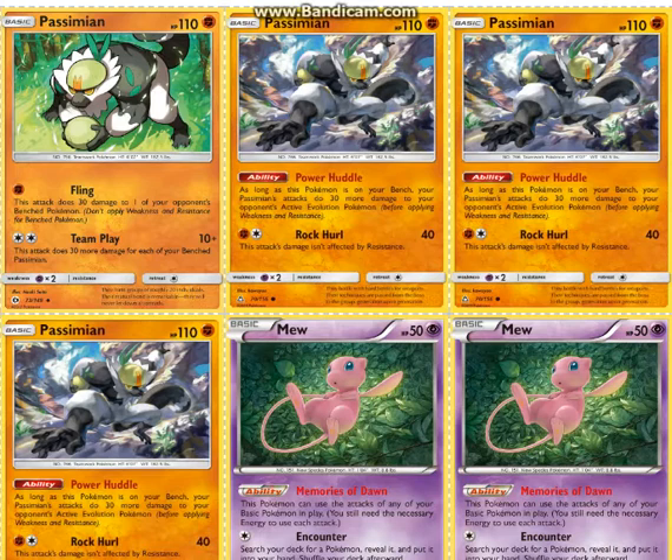Keep in mind that Rock Curl isn't actually that bad of an attack either. This deck does play Counter Energies as well as DCEs. So if you're behind on prizes, you can Rock Curl, which 2-shots Zoroark if you have other Power Huddles in play. That's 60, 100 — that's 200 if you have 2 Power Huddles on your bench with Rock Curl. So with a Choice Band, you can one-shot with Rock Curl if you're desperate or if you miss the Team Play, because there's only 1.